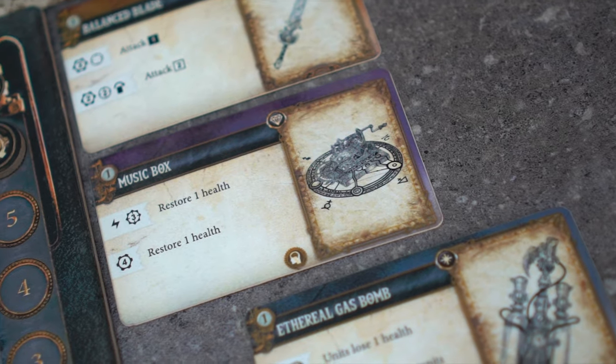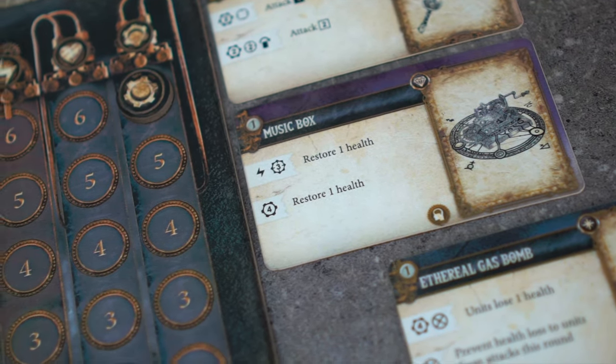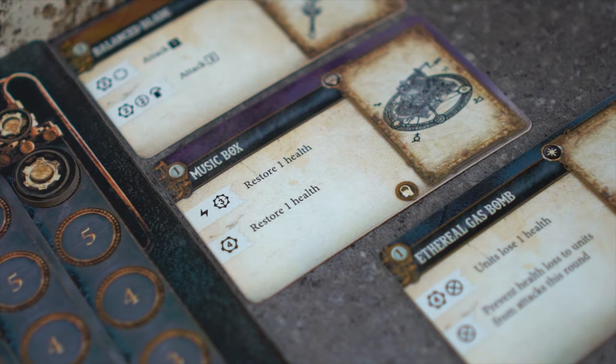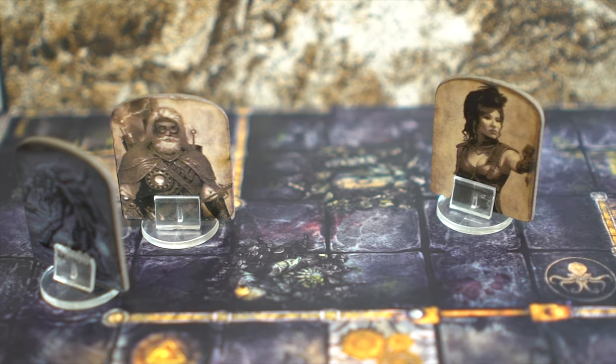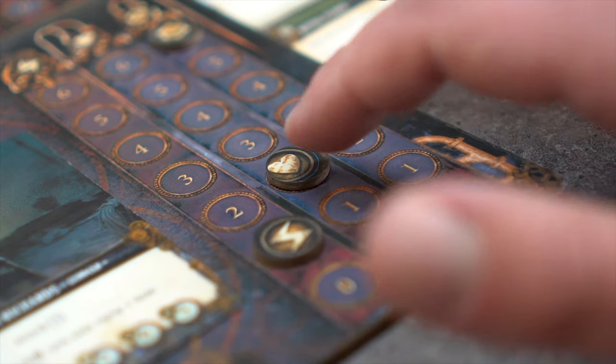Philip also has this equipped artifact, the Music Box. The first ability on the Music Box allows him to heal a unit within three map spaces. Kim is within that range so he will use the ability on her. The ability costs Philip one essence and Kim has one health restored.